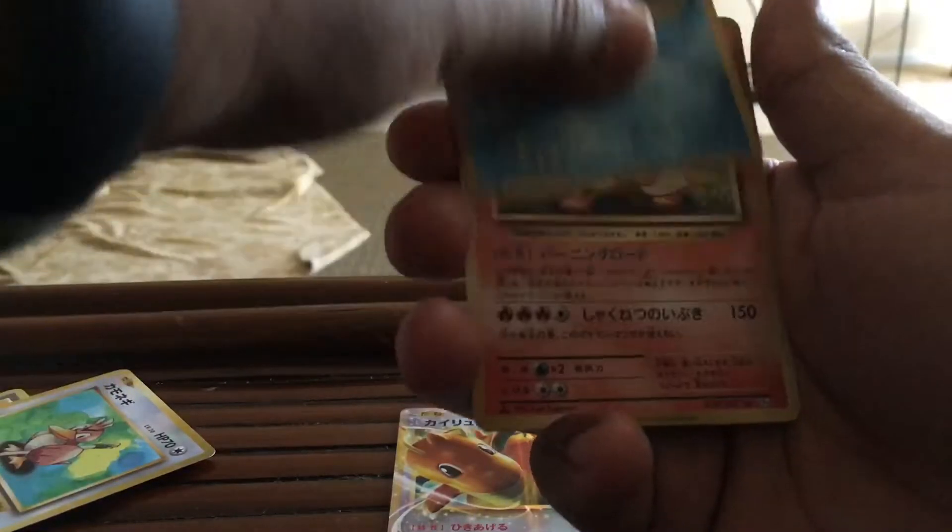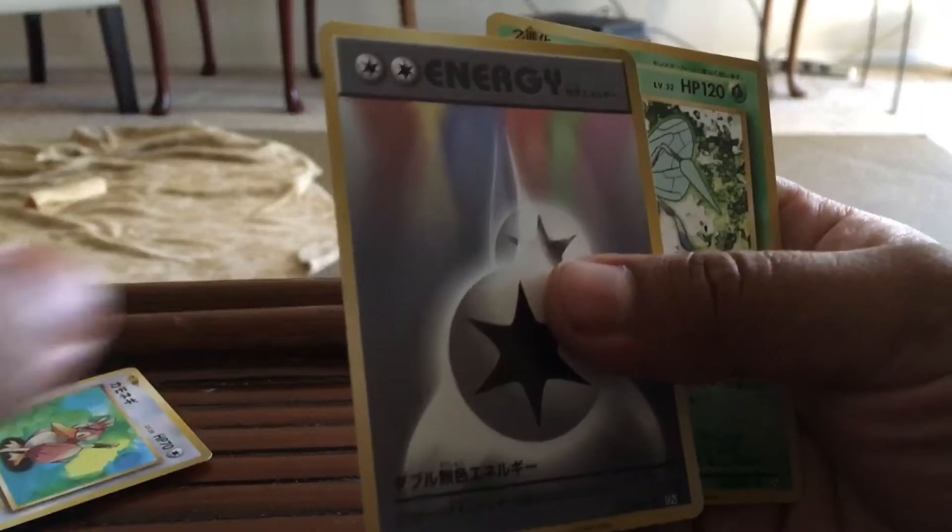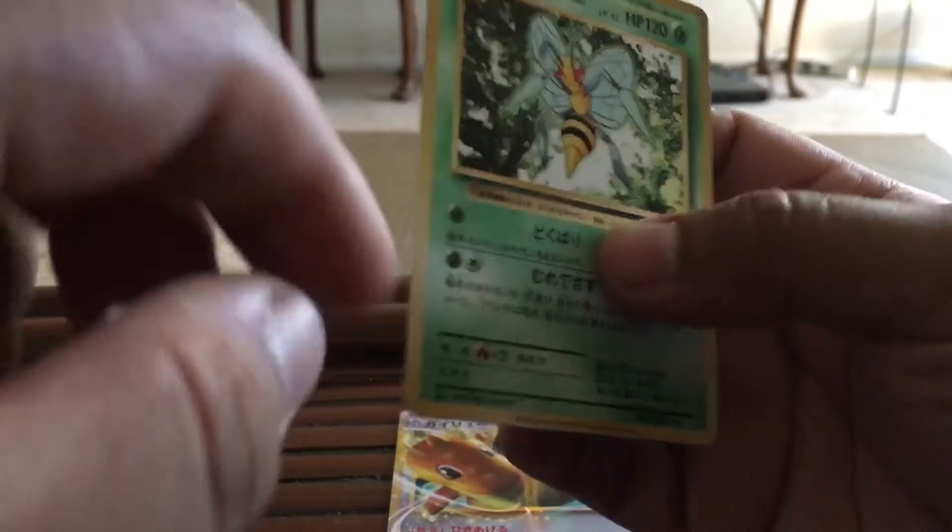We got a Gyarados Holo, and then we got an Arcanine, Double Colorless Energy, and then we got a Beedrill.